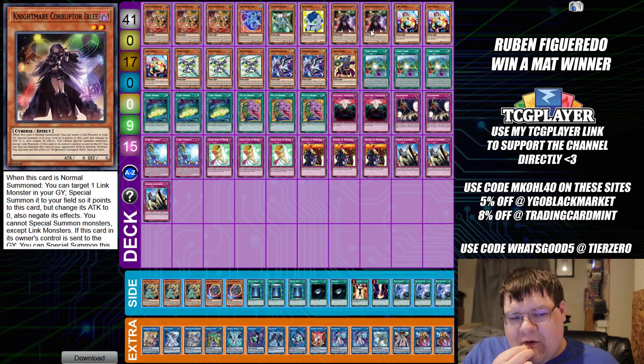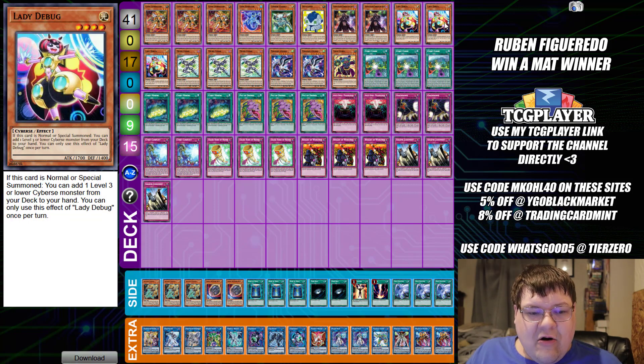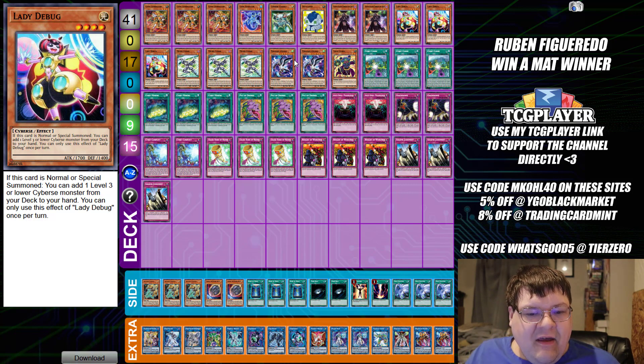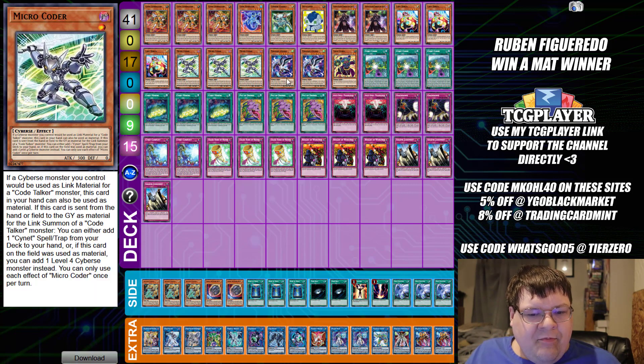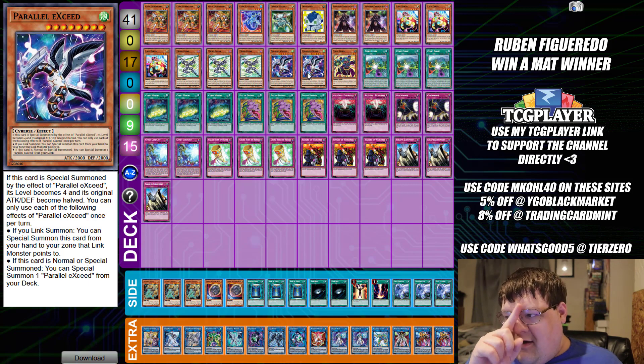Two copies of Nightmare Corrupt or Iblee. I know a lot of people like playing three of this, but two doesn't seem horrible in terms of generalized deck building purposes — I think you can get away with two. We have triple copies of our normal summon search for pretty much whatever we want for the deck. Triple copies of Micro Coder. And then two copies of Parallel Exceed. I never see these builds playing three of these — it's always been two-two across the board for as long as I can remember.